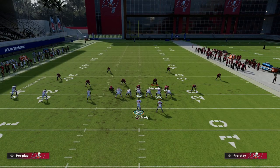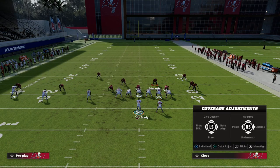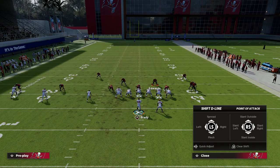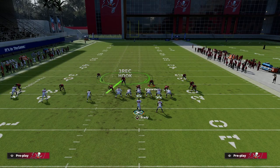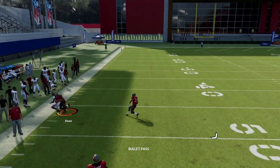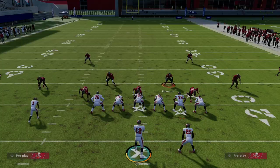Another option is cover three cloud: show blitz, shade underneath, curl flat the guy on the left, and curl flat the guy on the right. Now you have a double Mabel type of defense with a bluff blitz assignment — probably one of the best coverages in Madden. It's really hard to do too much against this coverage.